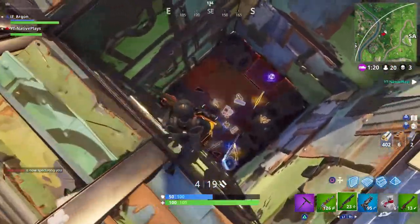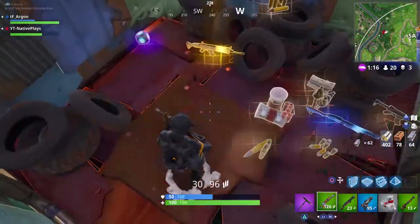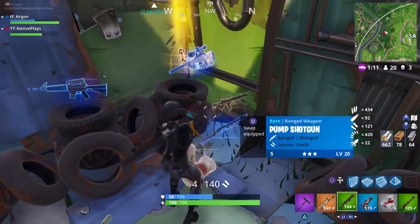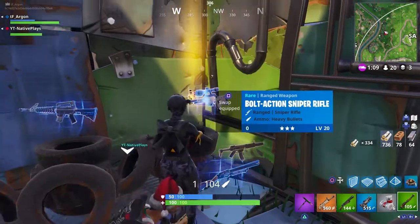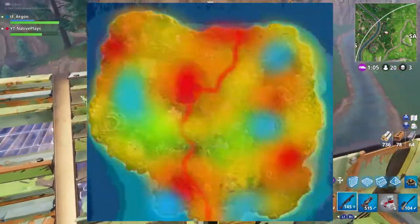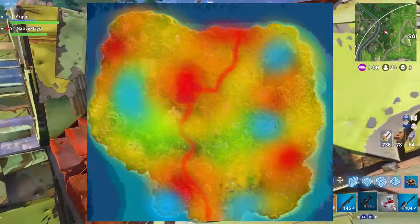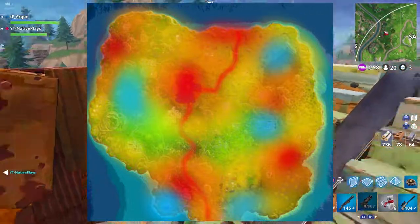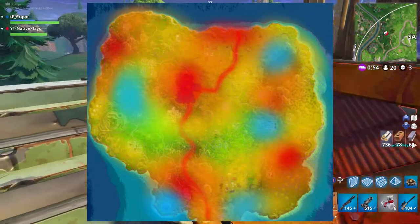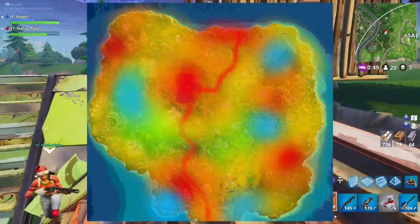A heat map gives you areas and zones that are more likely to spawn loot llamas. The hotter an area is, the more red it will appear on the map. The red areas are the most common spawn zones for loot llamas. Yellow areas are less common than red but more common than other areas. Blue or green indicates cooler zones — the least likely spawn locations.